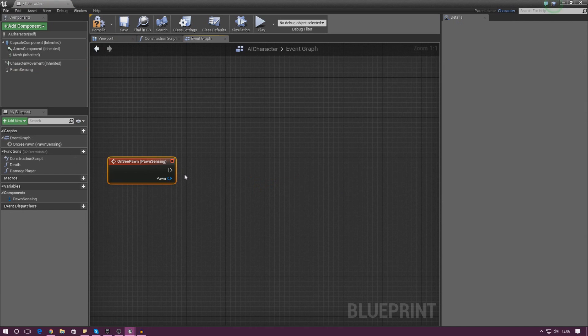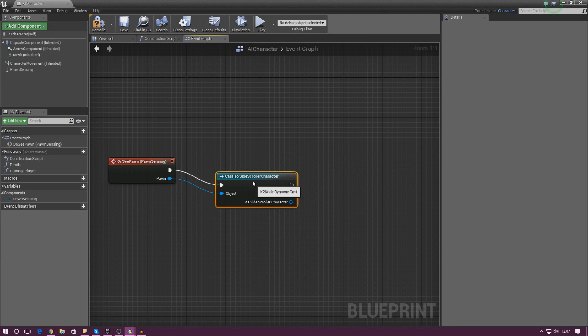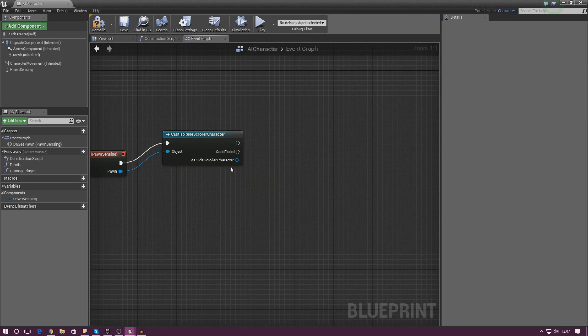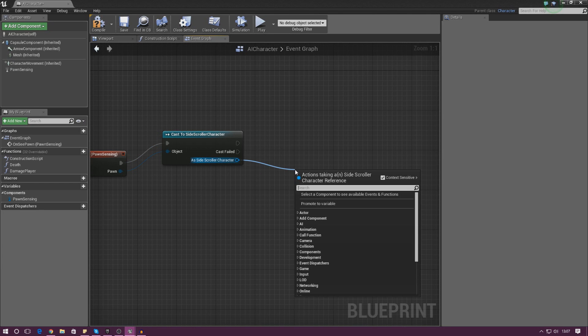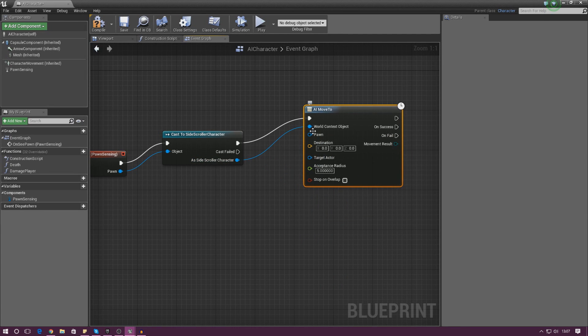The OnSeePawn event fires when the AI sees a pawn, letting us tell it to move, destroy, and so on. Drag out the pawn pin and type in Cast to SideScrollerCharacter. As the SideScrollerCharacter, drag that out and type AI Move To — use the version from Execute so you get a simplified node with Pawn, Destination, Target Actor, and Radius pins.